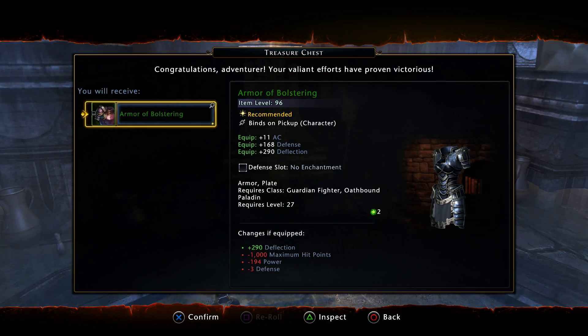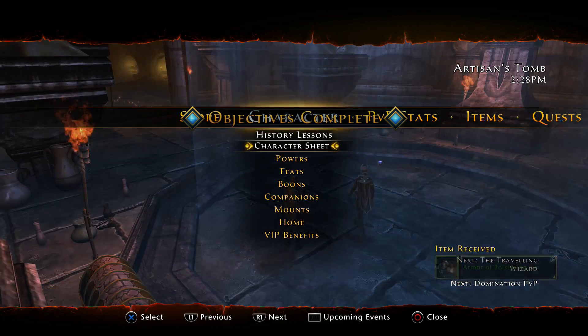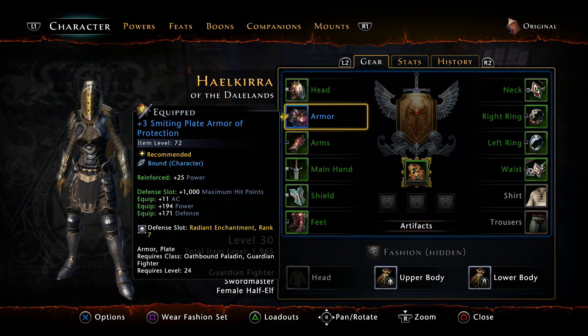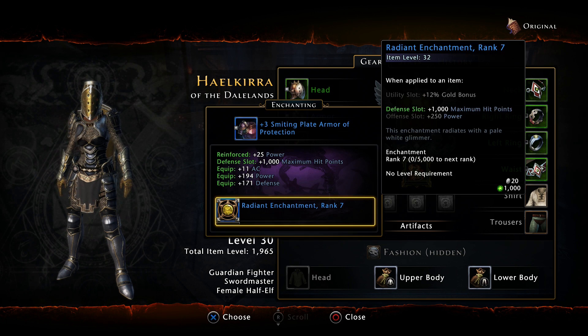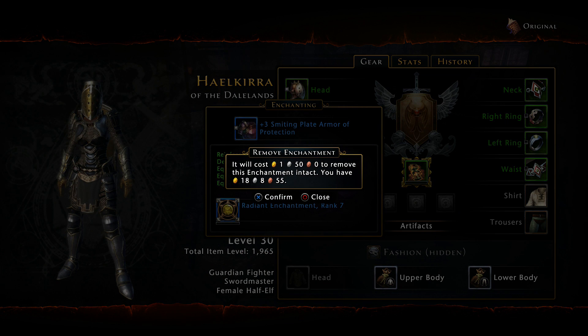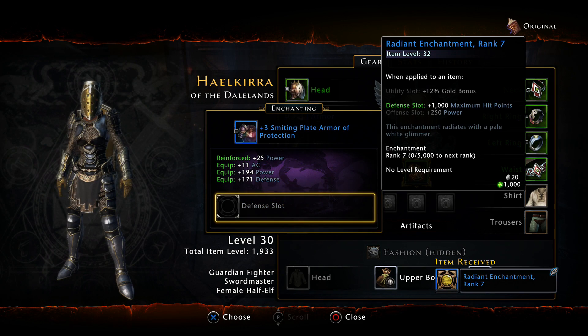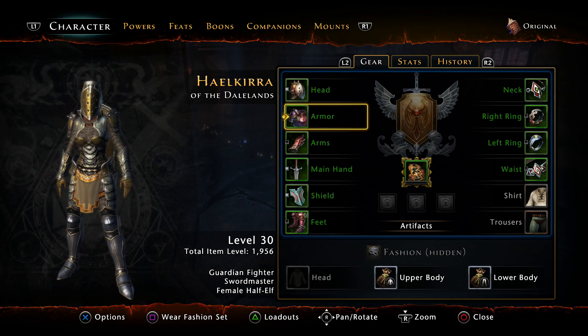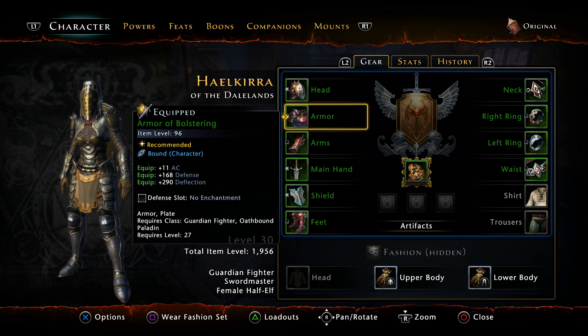That was not too difficult. Armor of Bolstering - more defense, deflection. I think we're going to go ahead and equip that. Now that I just put an enchantment in here, we're going to manage this and remove the enchantment - it'll cost me about $1.50 to remove it. Then I'm going to equip my Armor of Bolstering - nice gold tint to it - and insert that enchantment back in.